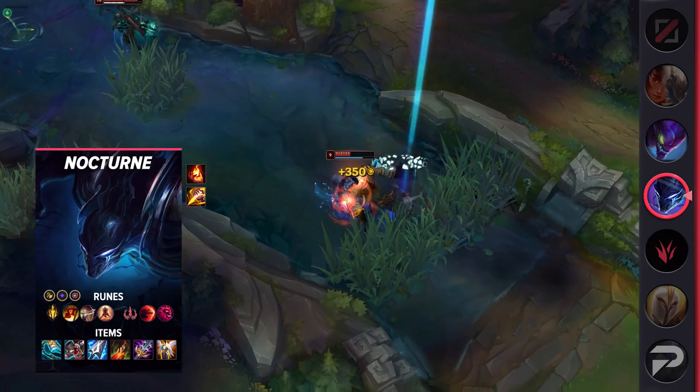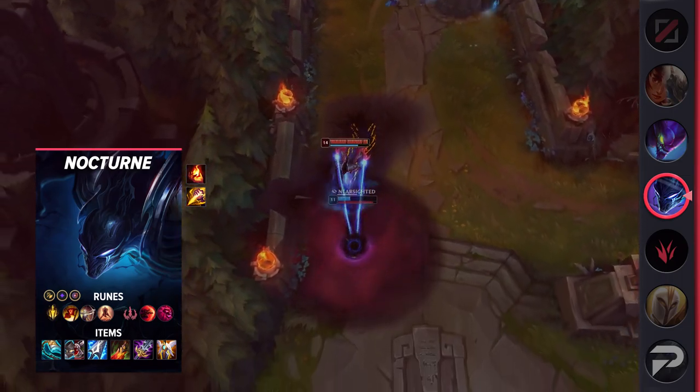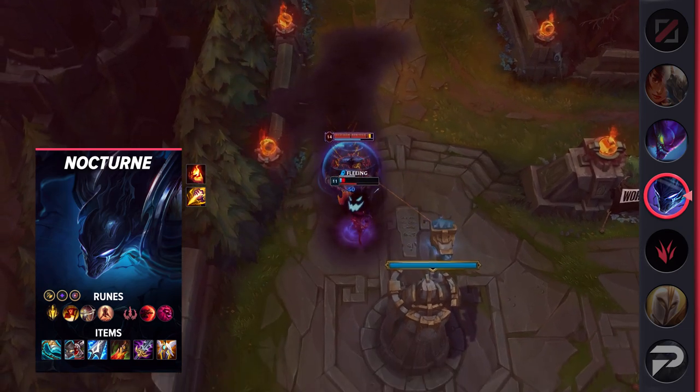For items, build Stridebreaker, Defensive Boots, Maw of Malmortius, Death's Dance, Sterak's Gage, and Guardian Angel. It's a bruiser build that lets Nocturne deal plenty of damage but also avoids blowing up the moment he jumps into a fight.